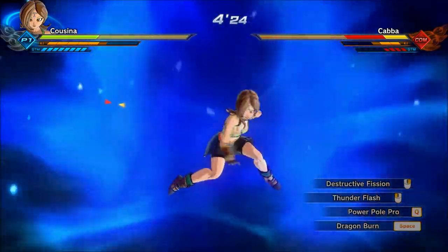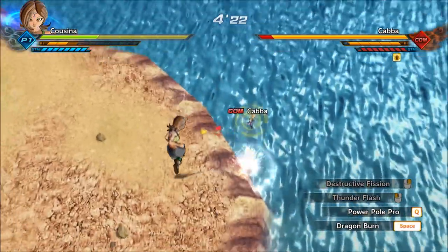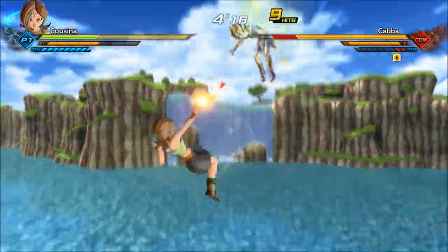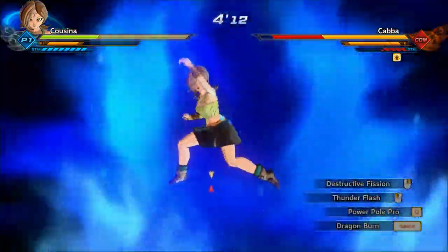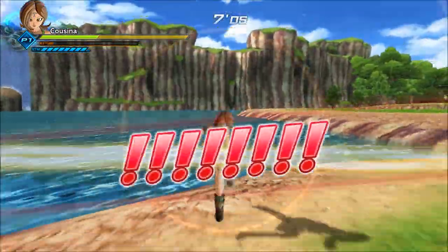Thunder Flash can be used as a 6-bar ultimate, which will do massive damage. If you hold the button down while using it, you'll spend an additional 3 bars of ki and do even more damage than you would normally. The best way to do it is to knock them down with broken stamina and then hold the button down — you can just obliterate enemies with it.